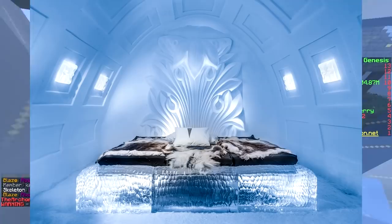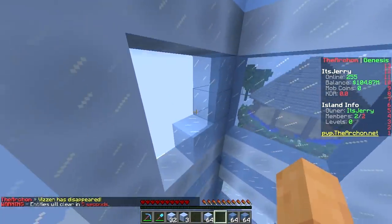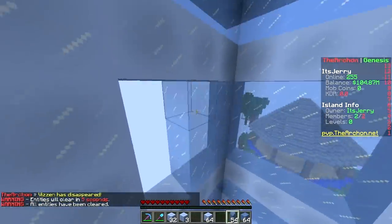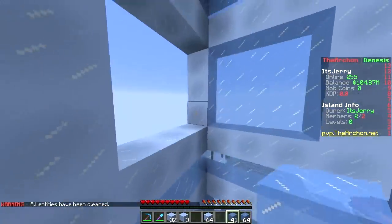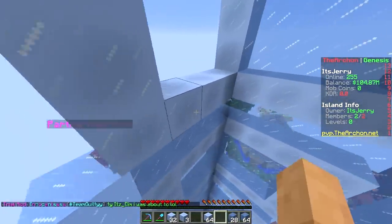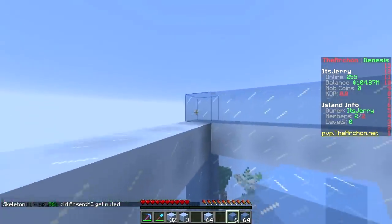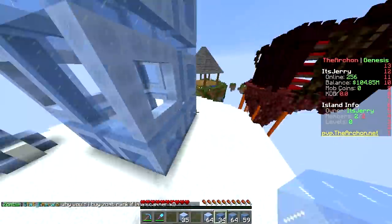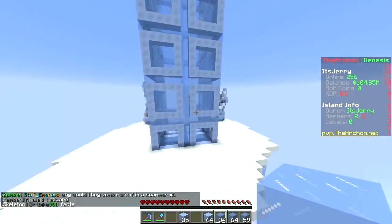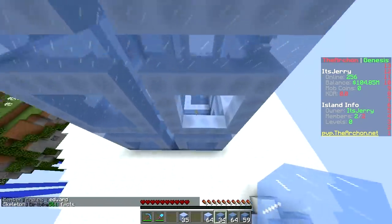Ice is not a very good building material because it melts, but you can go on Nordic vacations and sleep in an ice hotel. If it never goes above the freezing point then you're fine. Doesn't sound very comfortable though — your bed is ice, your table is ice, your chair is ice. Are we almost done? I see you made some spikes — two little spikes. That's too puny!